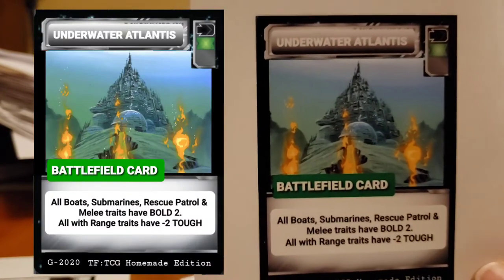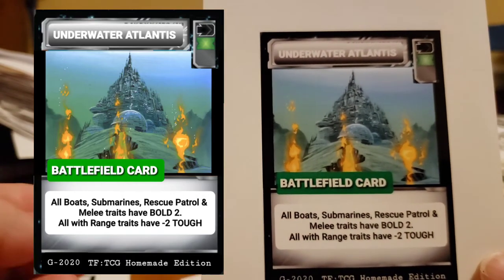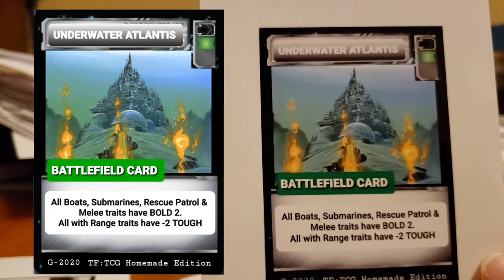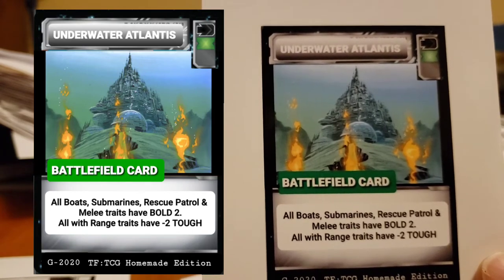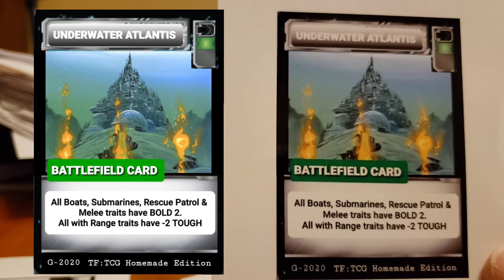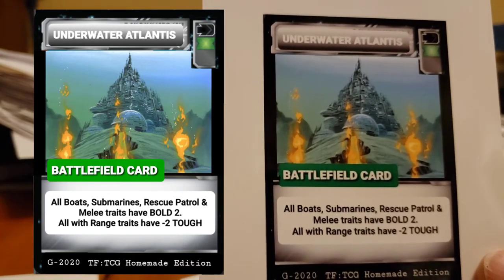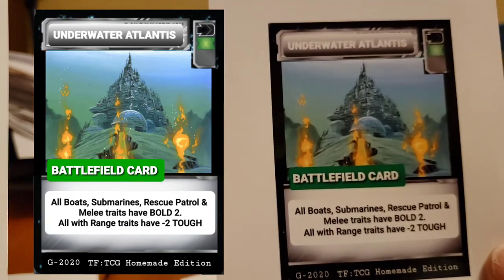Underwater Atlantis — Captain Nurgill. Battlefield card: all boats, submarines, rescue patrol, and melee traits have bold two. Range traits have negative two to tough, because it's hard to fight underwater. They always seem to have issues fighting underwater, and they actually did it for at least two episodes. So there's Atlantis — or, what I put: Underwater Atlantis.